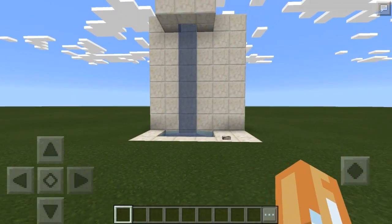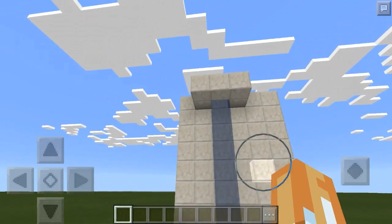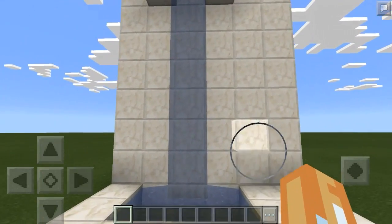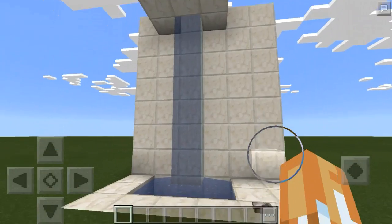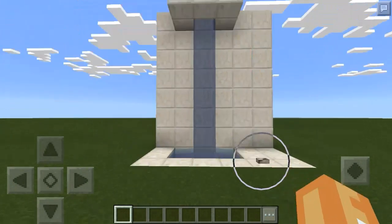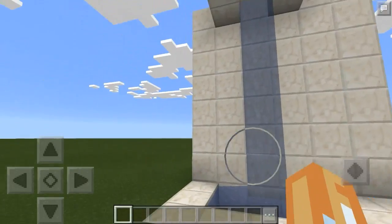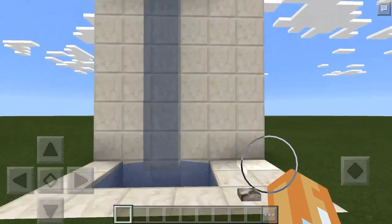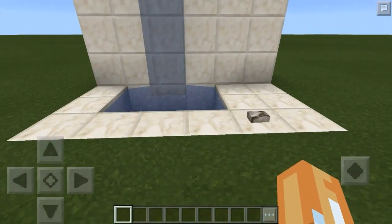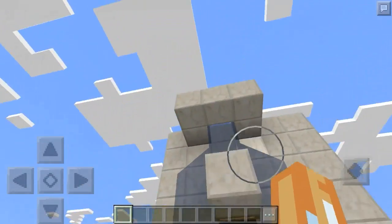Hey there guys, Drogdar here again, welcome to another redstone tutorial. Today I have a fixed version of the waterfall door — it broke in 15.3 or 4, whichever update directed dust towards pistons. That broke the double piston extender on it, so I had to fix it. It has no new features; it still opens up the same.